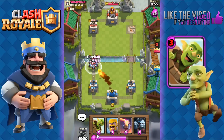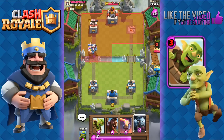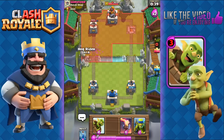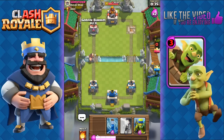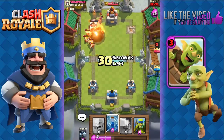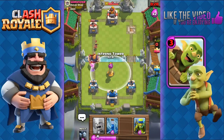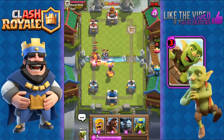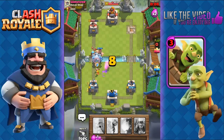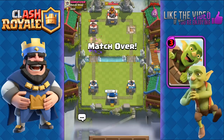We can just fireball all of that. We'll send out barbarians for the princess. He's got some minions — in that case we're gonna send out minion horde as well. He's gonna use arrows. Now we can send out our goblin barrel and hog rider combo. We have to fireball instead of zap. He's got that princess too, unfortunately, but there's only 27 seconds left. He's got the royal giant — we'll use our inferno and zap to reset it, having it target our inferno as it finishes off the royal giant. Send out the hog rider to distract the princess. We'll kill her with the minions, then throw in the fireball to take out both princesses — and that's gonna be game. Good game!